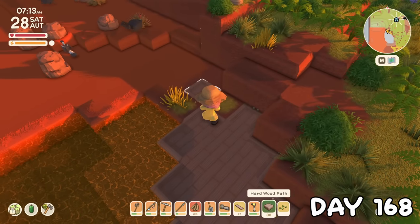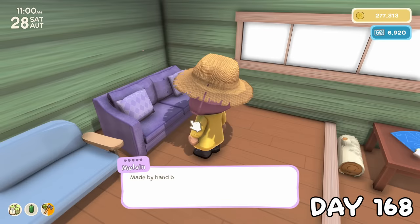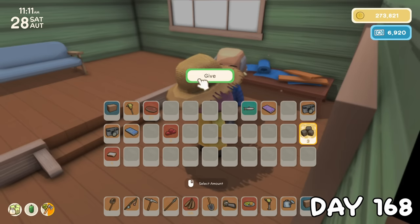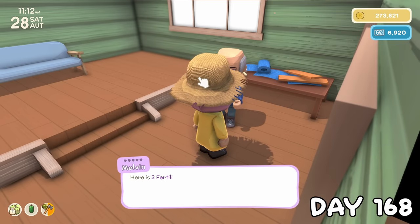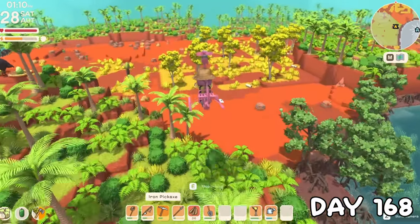On day 168, I put down some hardwood paths at the poolside to contrast the light grey of the cement. I did a little shopping at Melvin's, then remembered I was carrying poop in my pockets for him. With the pool basically done, I spent the afternoon out looking for Ted again. Where the heck is this dude?